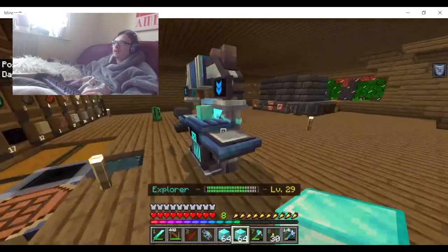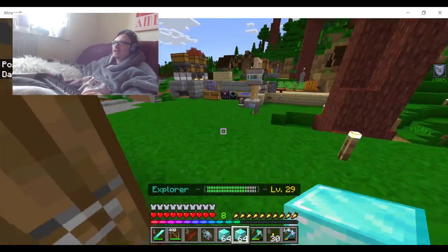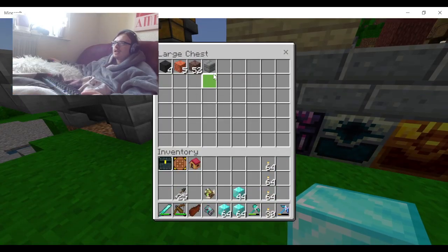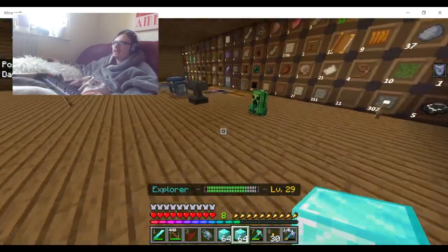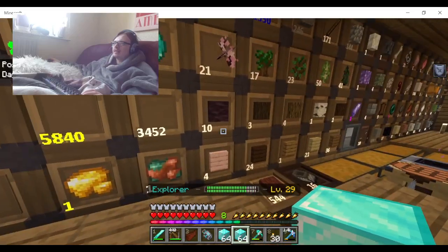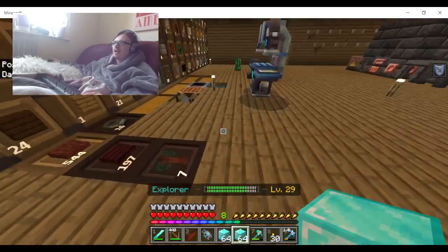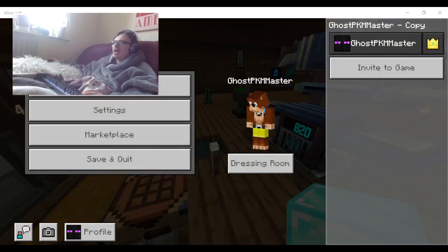I've got even some blocks here as well. So that's basically how you get unlimited essence. I hope you guys all did enjoy this shorter video — there's not really that much to it. Hope to see you guys in the next video, bye bye.